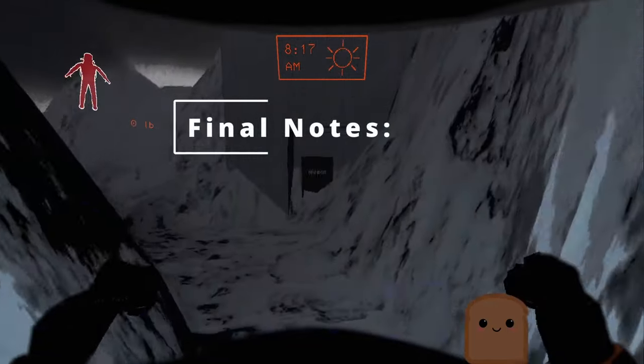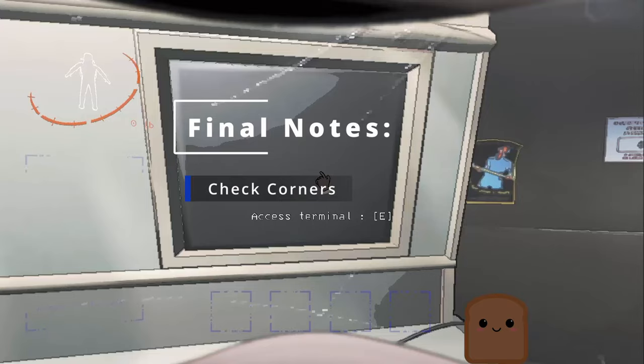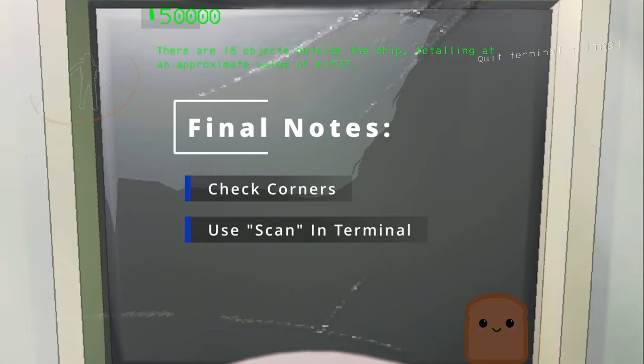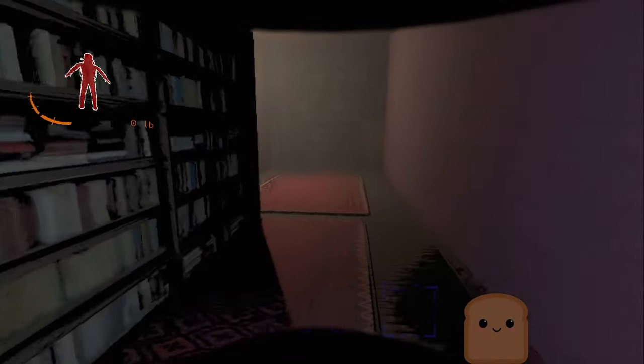Some final notes on actually finding loot: always check your corners in every room — loot is easily missed because of this. It is also good practice to always scan on terminal to know how many items are on the moon. There's a lot to cover here, so I'm sorry if something slipped my mind, but any other tips you have, please leave in the comments for others.